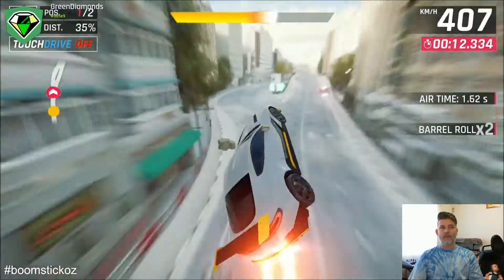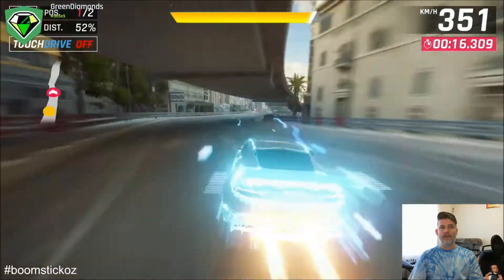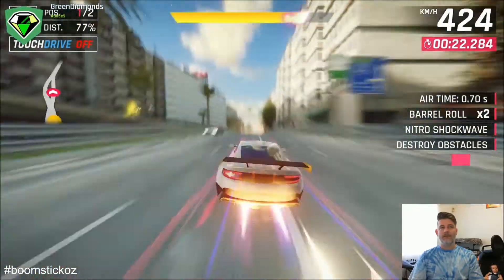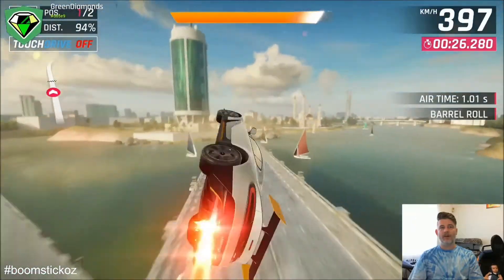We barrel roll off that one imperfectly, come straight down here. Now you could go off the jump there — that's one option — but if you just want to conservatively do this, you do a big barrel here into a shockwave and straight back into yellow, and then we'll go into imperfect for the end.